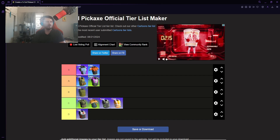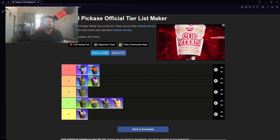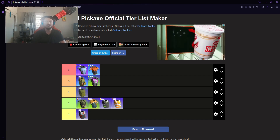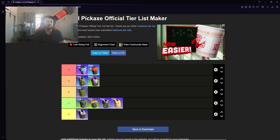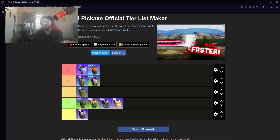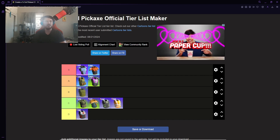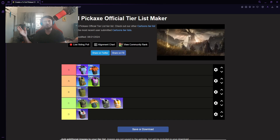Anyways guys, that's pretty much it for the armor tier list. Let me know in the comments which one you guys want to see next. Maybe I'll go out of order — I said I was going to do the pickaxes one next. Let me know if you guys have any specific ideas for tier lists outside of the player and the pickaxes ones, because those are definitely coming. Maybe we'll do a mode tier list or something like that — let me know in the comments.